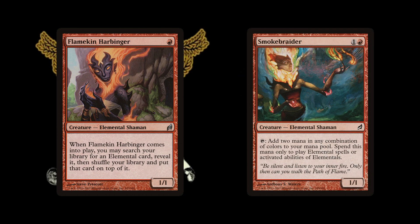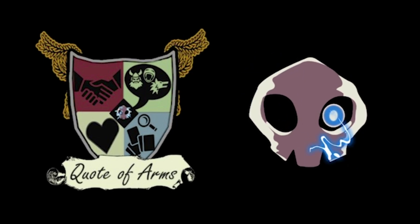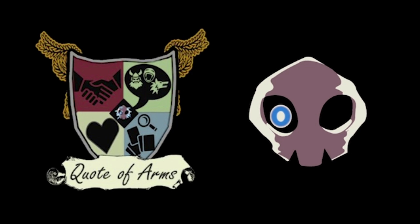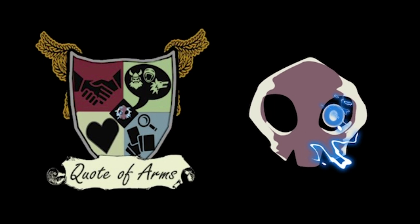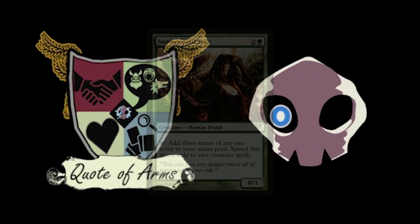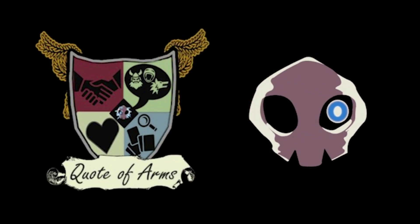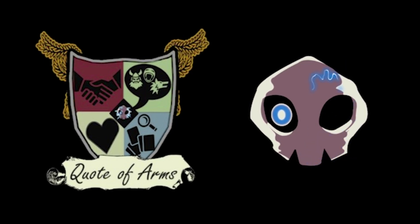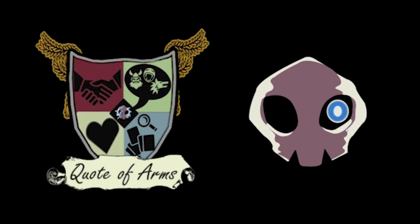Flanken Harbinger for one red is basically a tutor for Elementals. And Smoke Braider taps for two mana of any color but can only be used to cast Elementals. Kind of like mana acceleration and fixing — it was awesome. Being able to use the Evoke Creatures and then bring them back with Horde of Notions later for massive value was a big game.